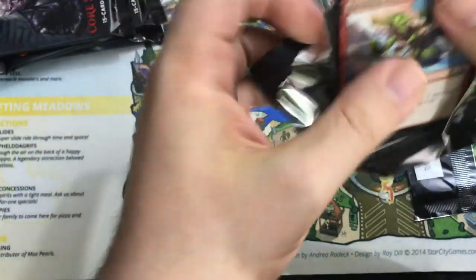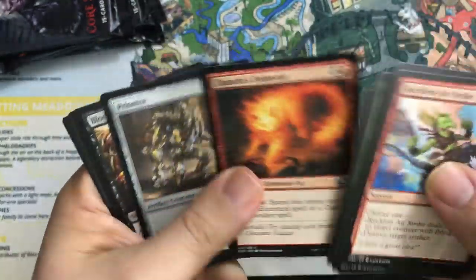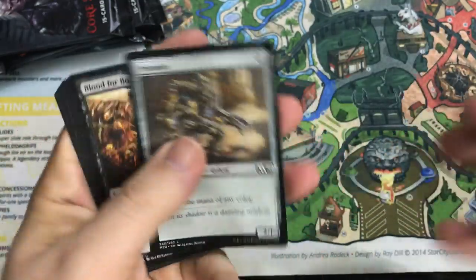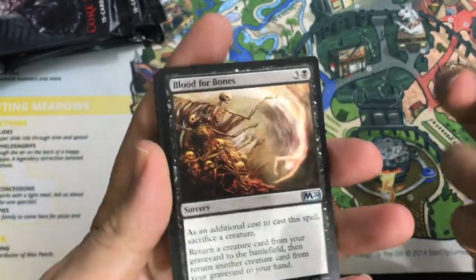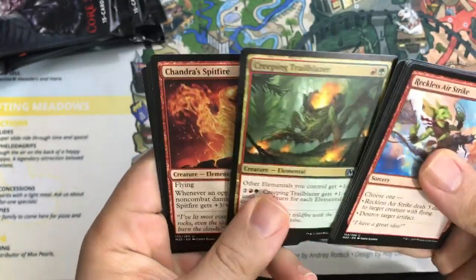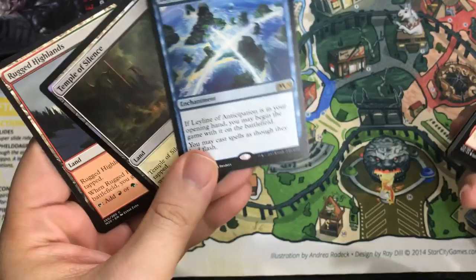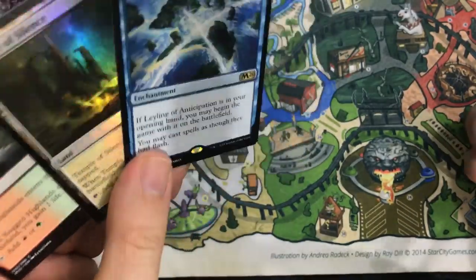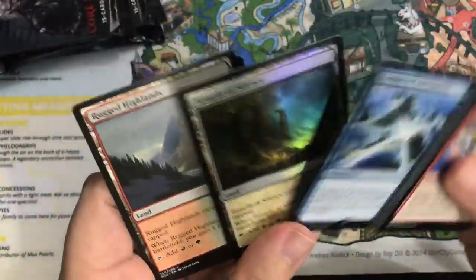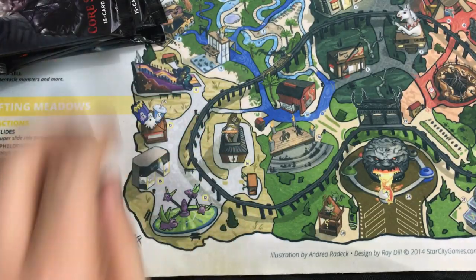We're getting towards the end. So I just want to say thank you to everybody who watched the video — watch all our videos, like, subscribe, tell people about the channel, always appreciated. Blood for Bones. Another Creeping Trailblazer. Chandra Spitfire again. And Leyline of Anticipation — there's our third Leyline, and another foil rare! Leyline of Anticipation is a great card, nice pull. And a foil Temple — I'll take it. That was our last Temple; I think we got one of each, and one's foil.